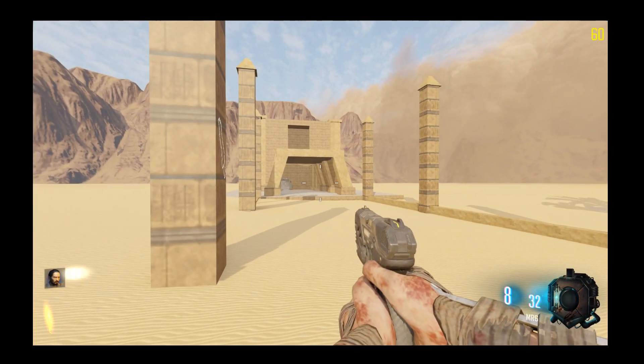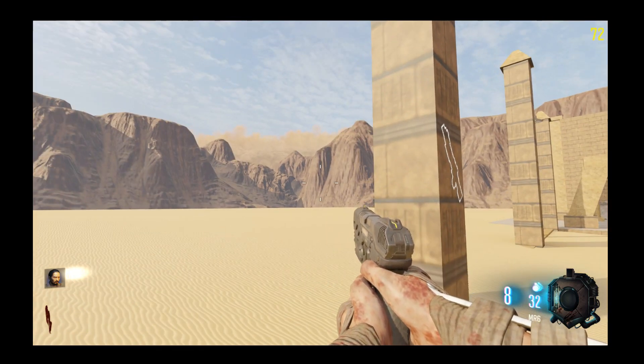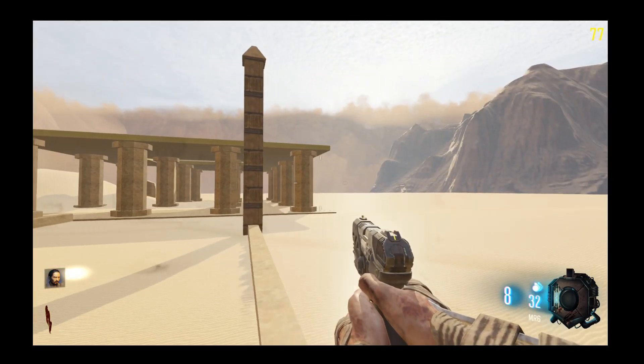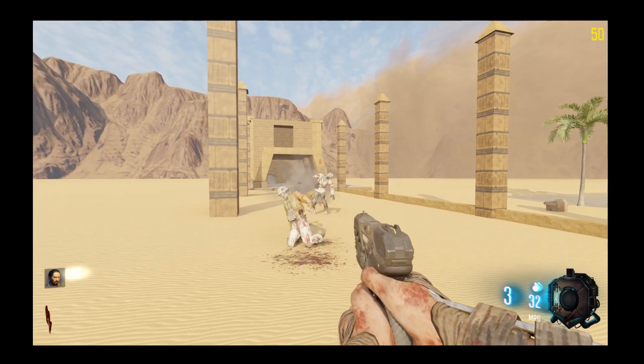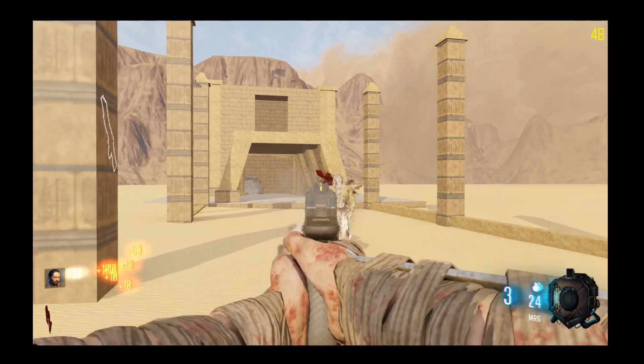Hi guys, Wacker here. This is a little bit of a sneak peek at a map that will start taking place at some point. Set in Egypt, some hills around it, a sandstorm coming in, and there appear to be some zombies. You can't even take a vacation to Egypt now without zombies following you.